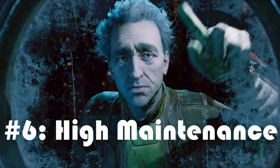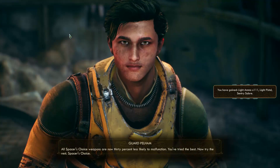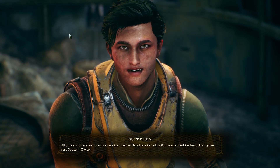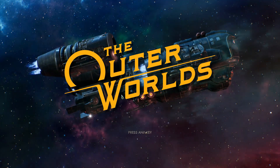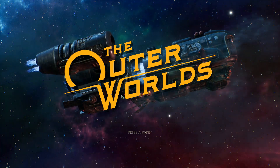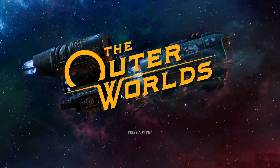Number 6: High Maintenance. High Maintenance slows the rate of durability loss on your weapons and armor. All Spacer's Choice weapons are now 30% less likely to malfunction. As condition actually affects stats, this is a decent perk to have. Big guns tend to burn through their durability faster, so if you're an aficionado, this can help out.